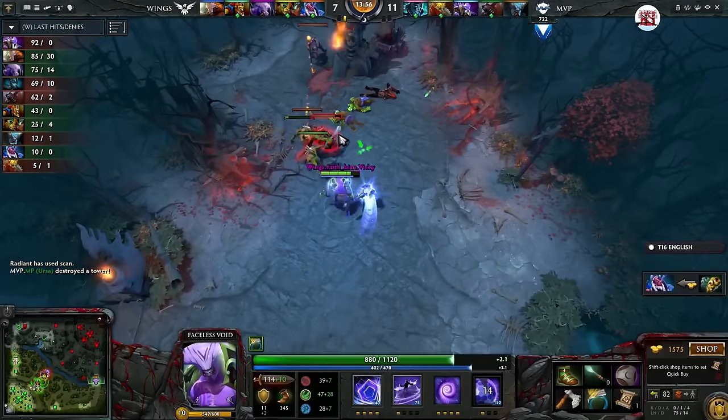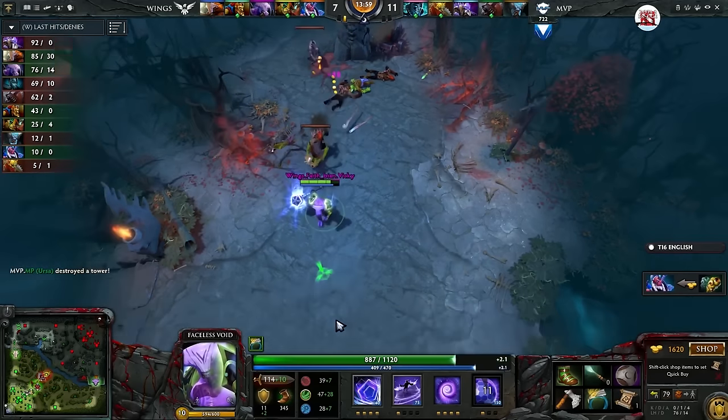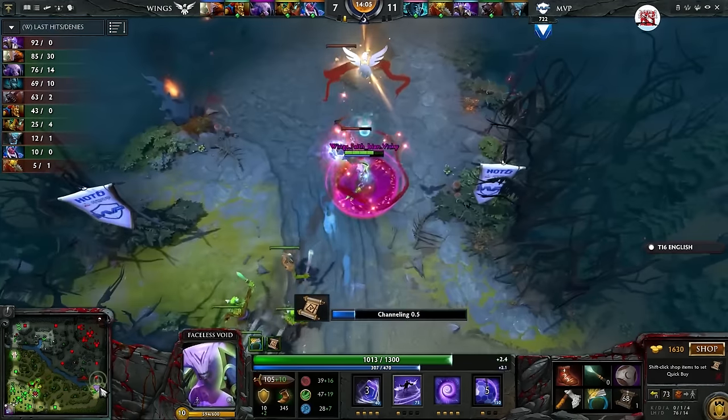He sees everyone pushing mid and he goes back to push the bottom tower. It's a little bit dangerous since they are way closer now than in the previous engagement, but he understands that and just baits the Spirit Breaker charge before TPing back.